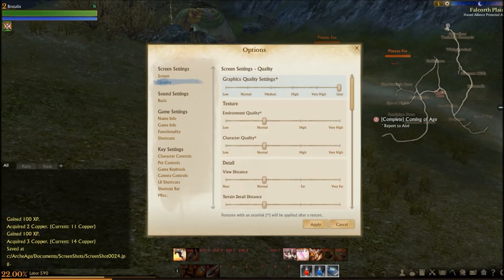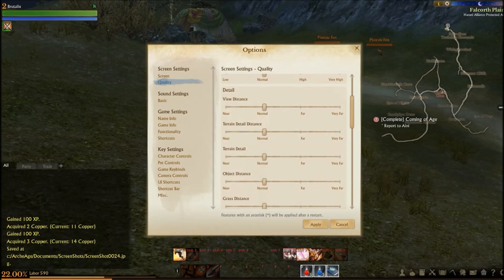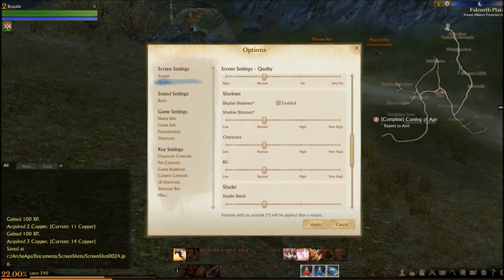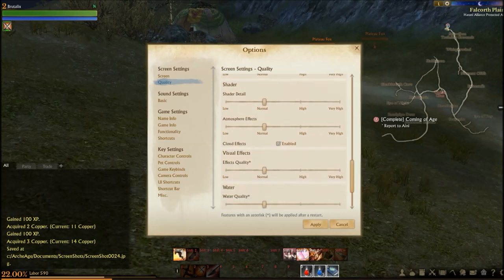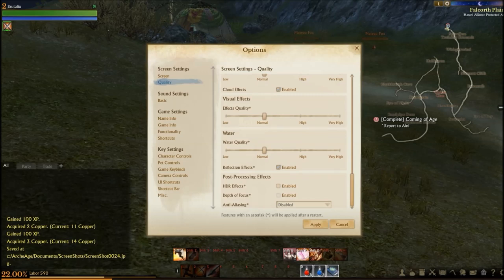Environment quality covers texture, character quality, view distance, terrain detail, object distance, grass distance, character detail, shadows, characters BG shaders, shader detail, atmosphere effects, cloud effects, visual effects, effects quality, water quality, reflection effects, post-processing effects, HDR effects, depth of focus, and anti-aliasing.